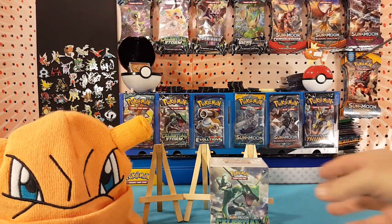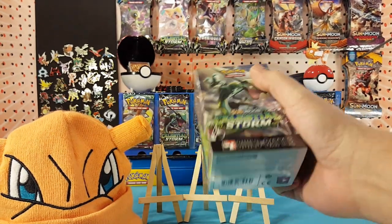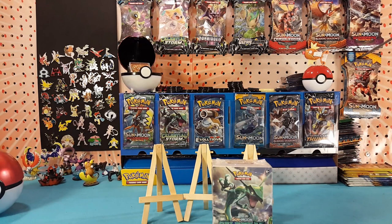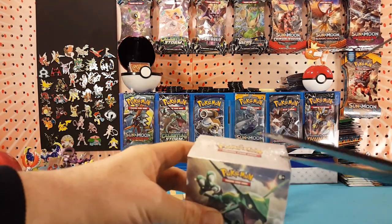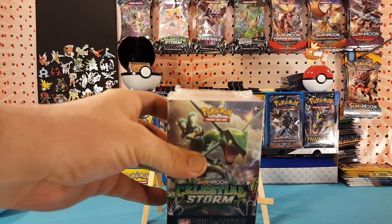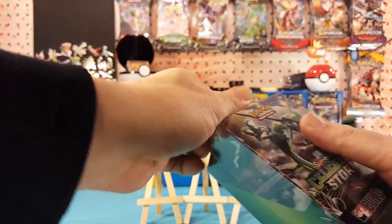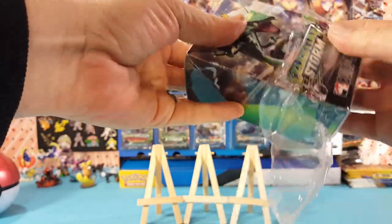What's up guys, I'm Matt and today we're going to be checking out a Celestial Storm Build & Battle set. This is a pre-release box that I picked up at GameStop. I'm going to put that lucky hat on. This is something that's just going to go on into the future where you can go to places like GameStop and pick up pre-release kits after the pre-releases are over. I don't mind this option at all because sometimes it's kind of hard to find these and it just made it a little easier for us.